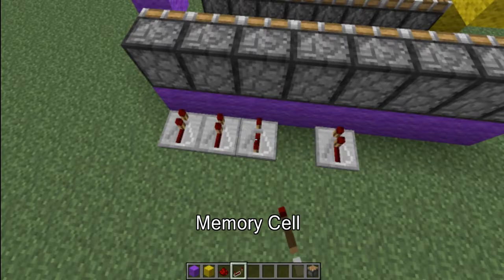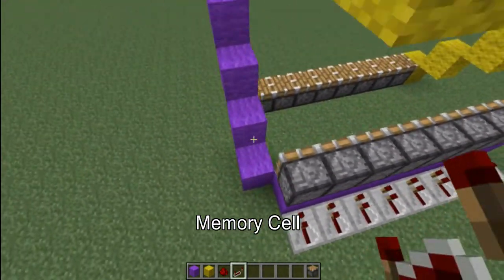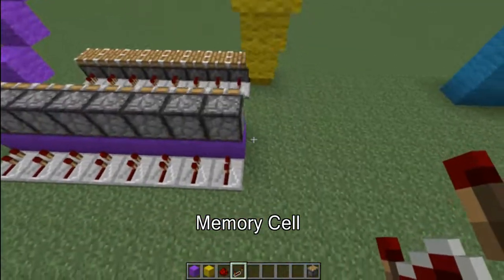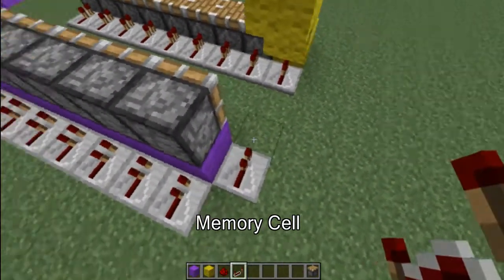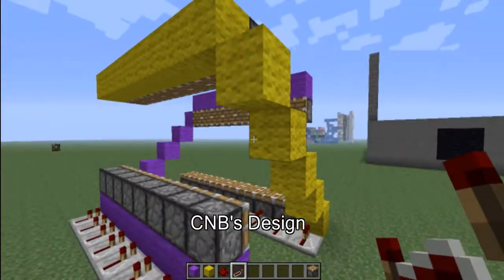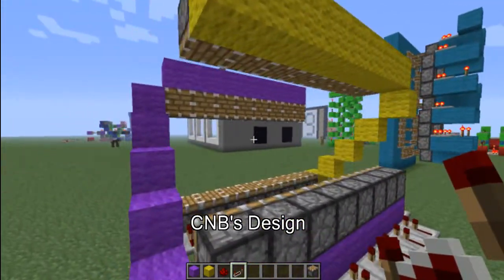Alright, start lining up your repeaters like this, and here. Put one repeater there, one repeater there, one repeater here. Put this one on four because this has to make the yellow one go second — the purple goes first, the yellow goes second. Because if they all go at the same time it would get messed up.